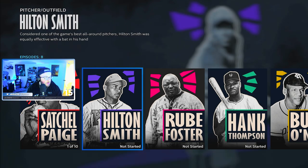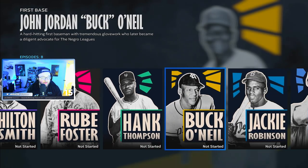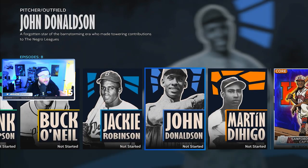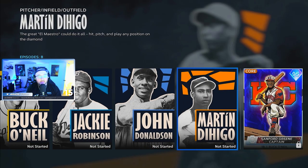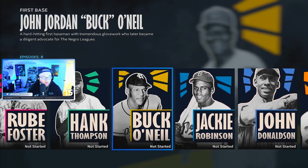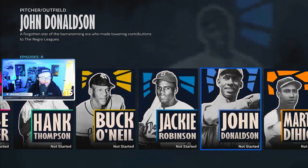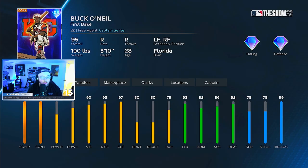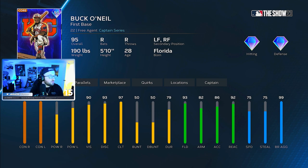There are eight players total, and I love the idea of the storylines. I love the idea of adding in the NGL teams and players. Once you unlock every single one of these eight players, you unlock the Stanford Green Captain Buck O'Neill card — 95 overall. Look at these stats. Unreal.